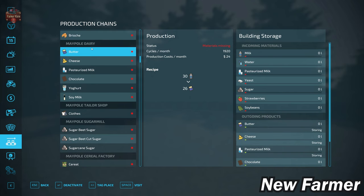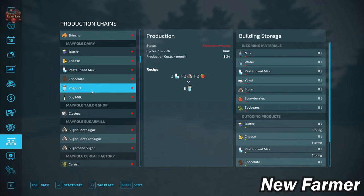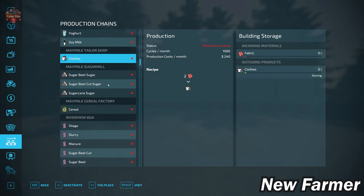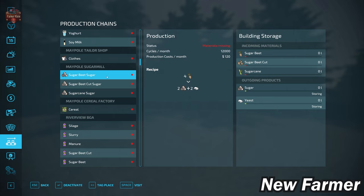Maypole dairy can make cheese, butter, pasteurized milk, chocolate, yogurt, and soy milk by incorporating milk, water, pasteurized milk, yeast, sugar, strawberries, and soybeans. We have the Maypole tailor which takes fabric to make clothing, and the Maypole sugar mill — a fairly standard process that also outputs yeast. We have our cereal factory with a pretty standard recipe.